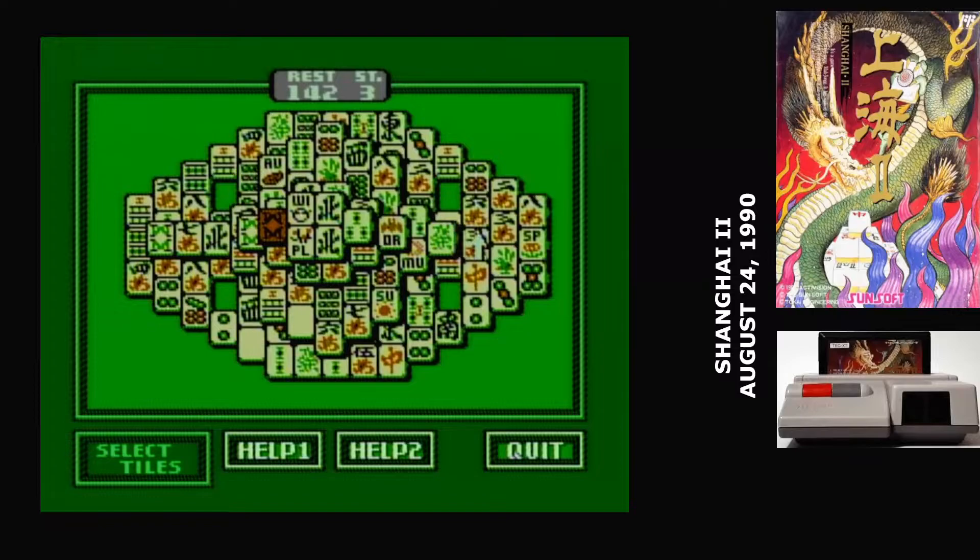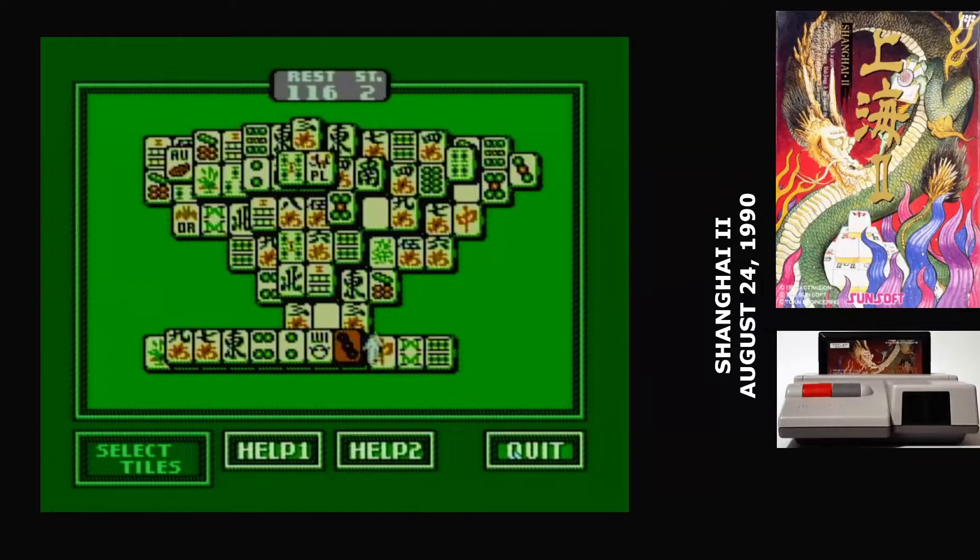Shanghai is what your mother thinks playing Mahjong is like. A set of Chinese Mahjong tiles are stacked up in a pattern, and you remove them from the stack by matching pairs. The pairs have to be at the outer edge and on top — otherwise they're blocked. And that's everything there is to playing this game. Shanghai really is one of the simplest puzzle games out there.